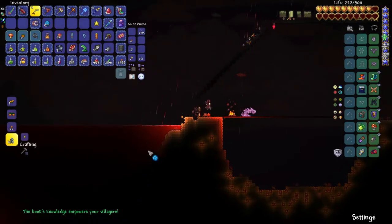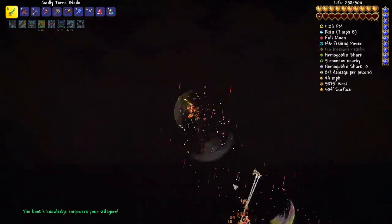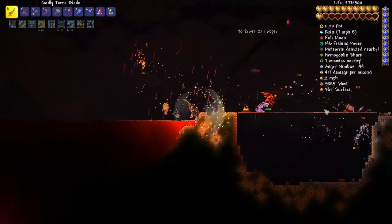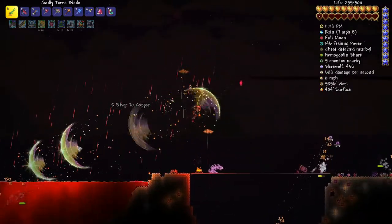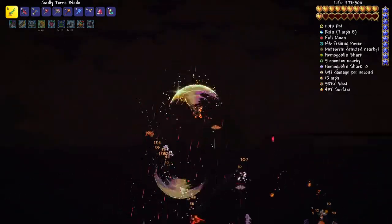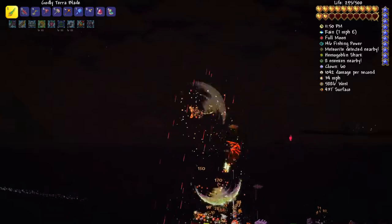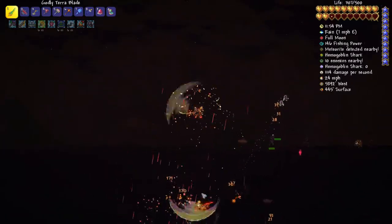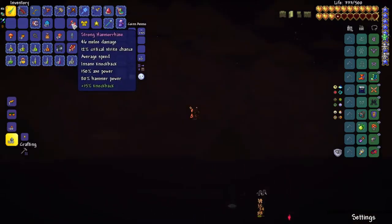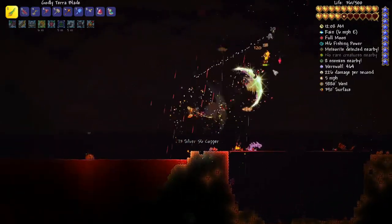Oh — 'increases defense and strength of all villagers.' Whoa, I've never seen that before! 'The book's knowledge empowers your villagers' — cool. What is that thing coming out here? My sky bridge has failed me! This thing's tiny but it's got the health of like a Crimson Mimic or something. Does it have any gear, that's my real question — what does it drop? An axe — interesting! I like that we're getting different gear out of this, even if we don't get the boss.